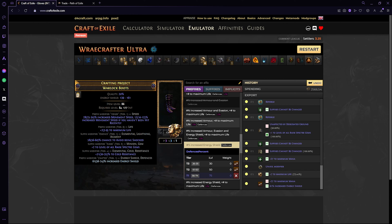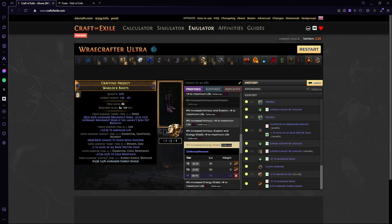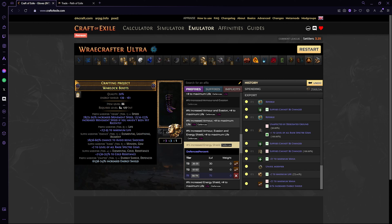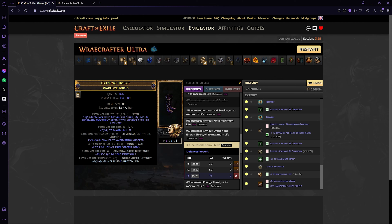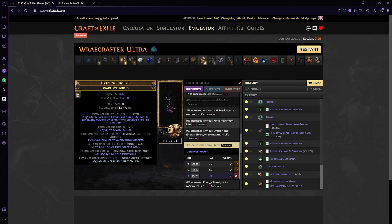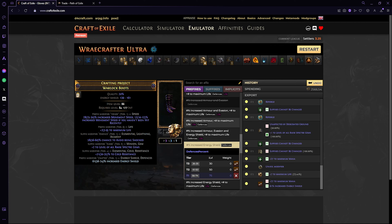The veiled orb is here to almost guarantee movement speed for your boots — specifically built movement speed. You do 'suffixes cannot be changed,' use a veiled orb, it removes the crafted suffix. Then you block mana — it has the highest weight pool among things you can block — then unveil. There is about a 1-in-12 chance you do not get movement speed among the options; you're almost guaranteed to get movement speed of some form. Once you have this, all you do is exalt slam, then craft increased ES or flat ES. And there you have it — that's how you craft the plus two spectre boots.